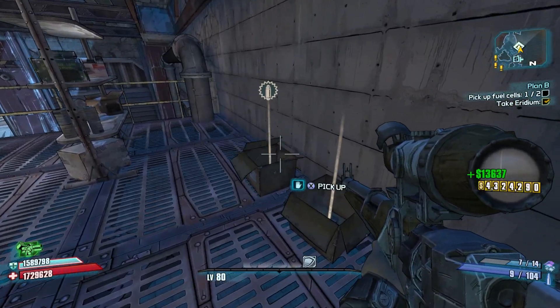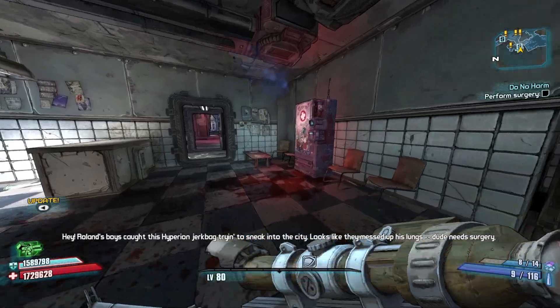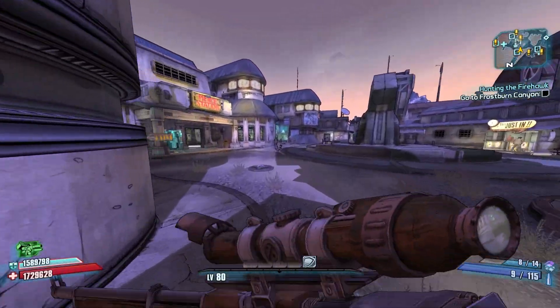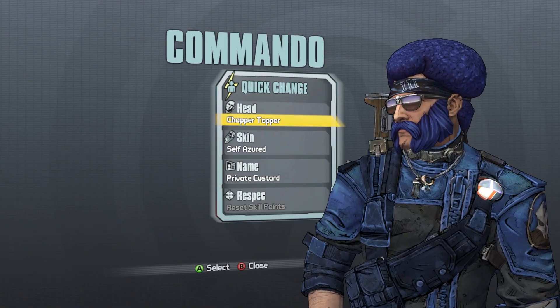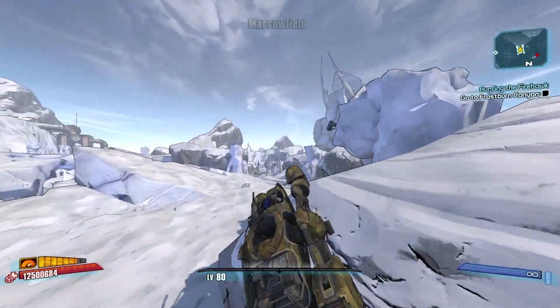I wonder how many Plan B's Scooter's been involved in. Time to do some sick surgery — small incision, got it. Can I afford to respec yet? Yay! Alright, that's good. Three Horns Divide — let's go ahead and try and get our Herald first, we can farm the Fastball by itself later.